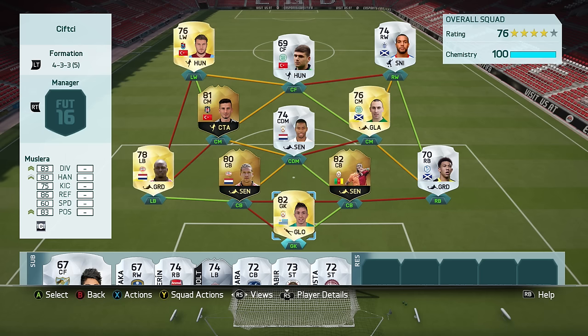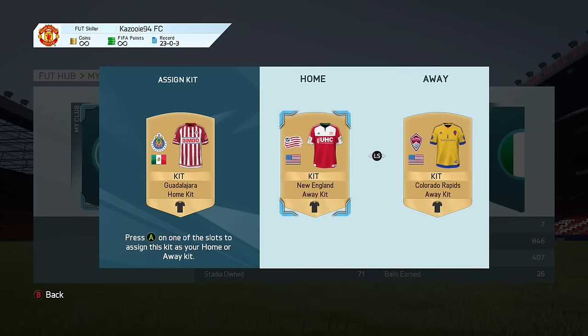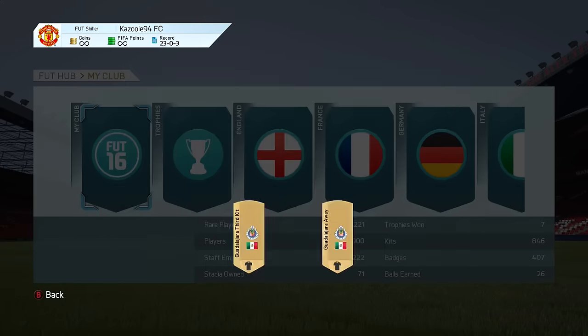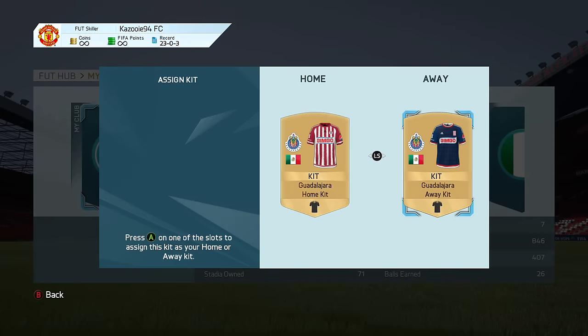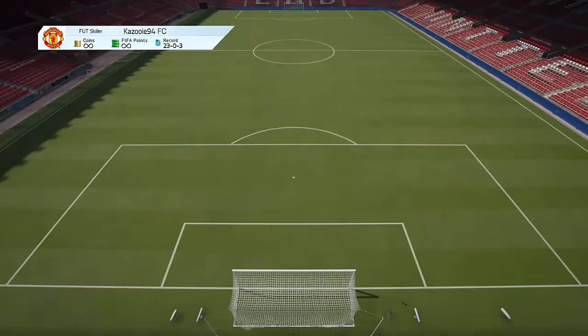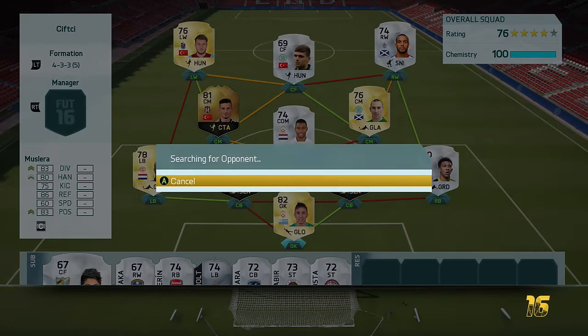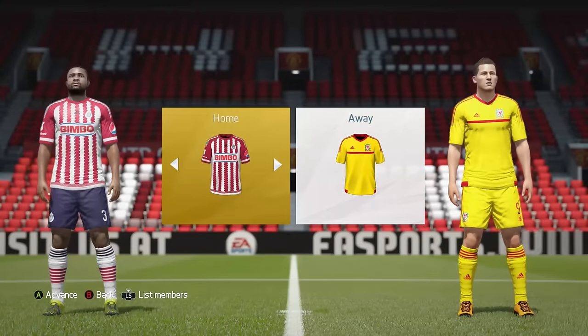If you want to know the price and stuff, I'll leave a link in the description below. I'll also leave two other links to squads you guys actually made — one is full silver and one is a hybrid with some gold players, which looks pretty awesome as well. The kits we're using are from Guadalajara from the Mexican League. If you have any other cool kits you want me to use for future episodes, let me know in the comments.